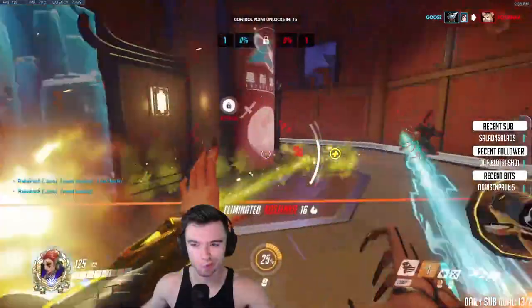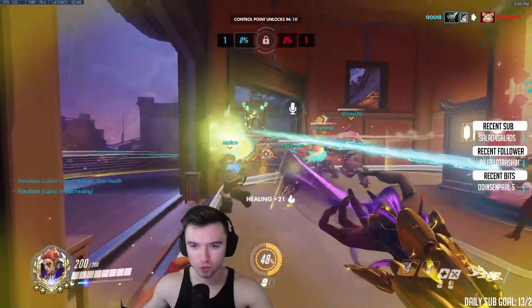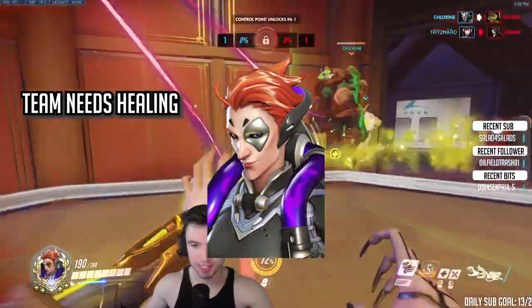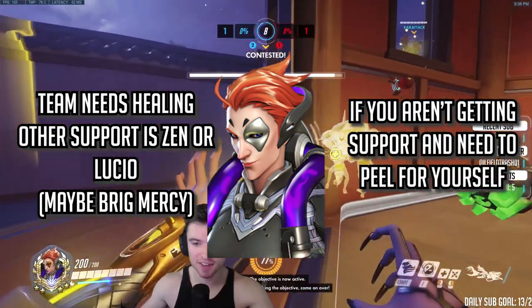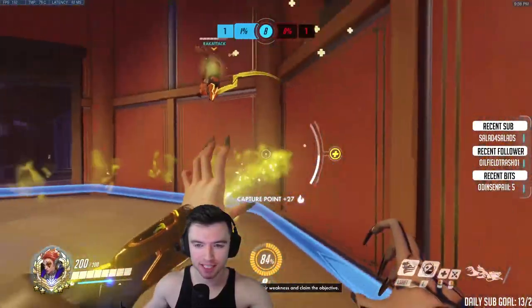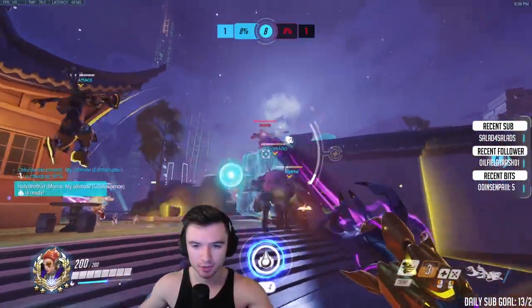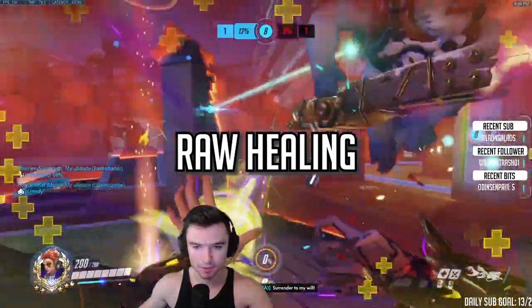Moira is kind of awkward because she has no utility and isn't really ever picked to counter a specific hero, unlike Mercy or Brig, so it can be picky to pick her. You can play Brig and Mercy for more utility, but Moira is great if your team needs lots of healing for tanks while your other support is picking Zen, Lucio, Brig, or Mercy — or if you aren't getting much peel and just need to survive. She is really good in low ranks but gets worse the higher you go, where utility matters more than raw healing.